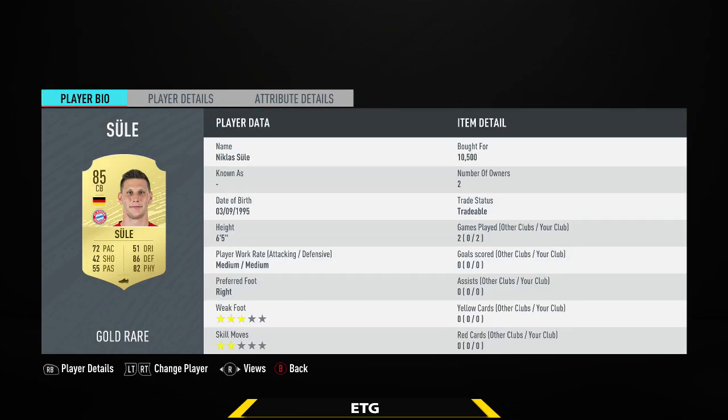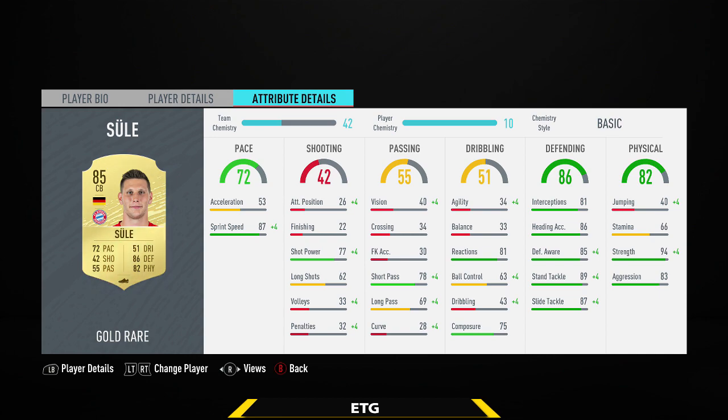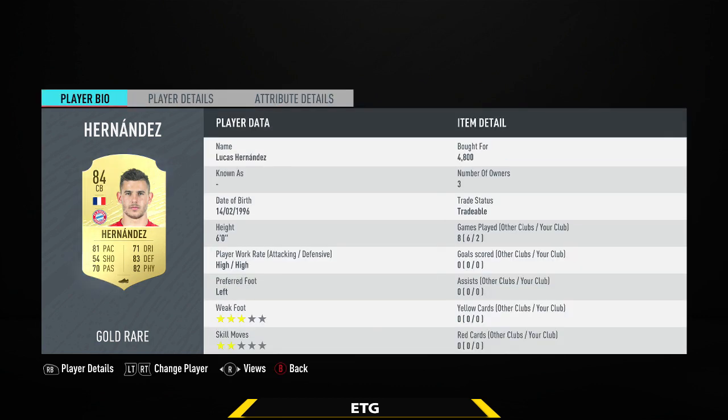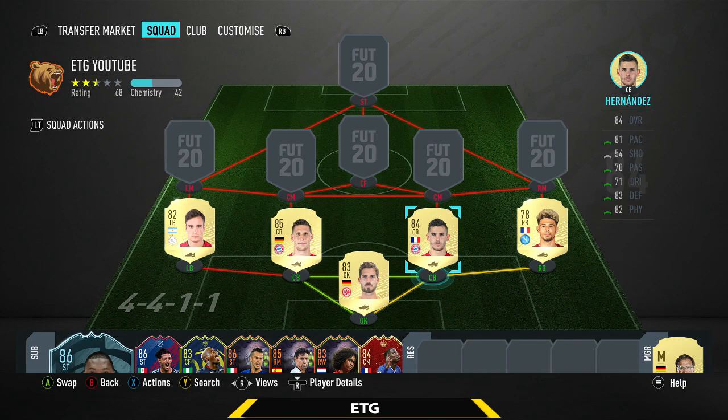Sule is 6-foot-5, so massive, with incredible sprint speed. Really low agility and balance, but he actually doesn't feel like that in-game. Hernandez is really quick — really OP this year, 81 pace, 6-foot, so not the tallest, but heading really doesn't matter. Then the right back Malcuit — I did have to have a French right back and I think he's the best option: 85 pace, 74 defending, not a bad player at all.